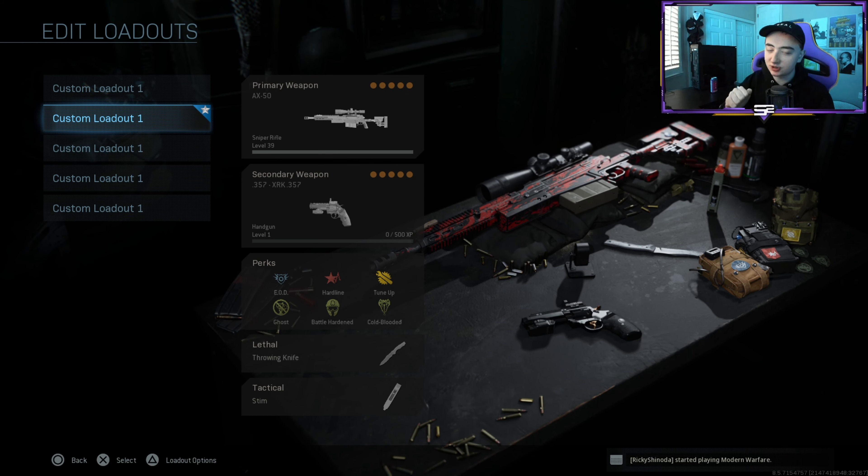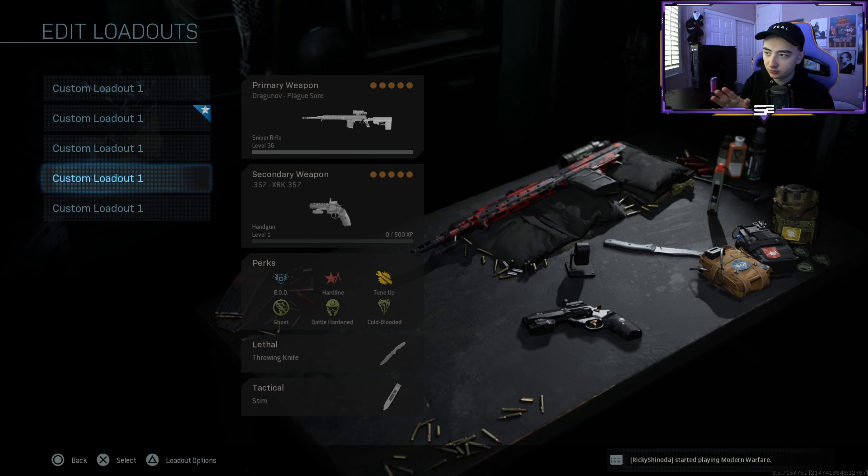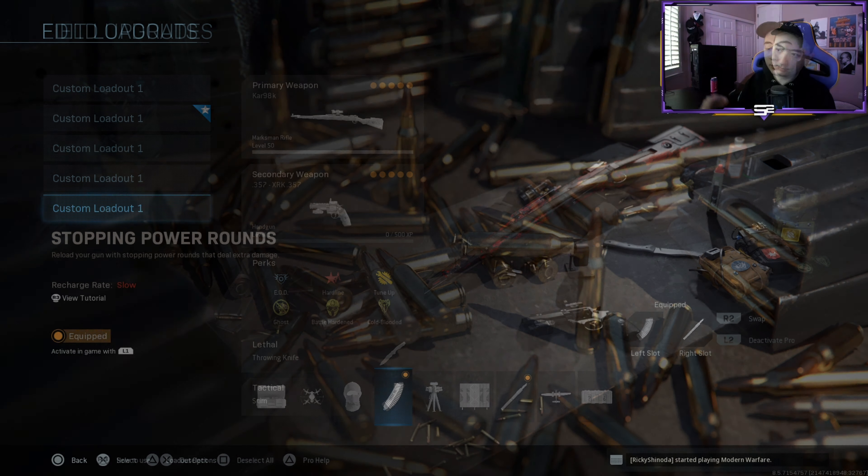Stem shot is in there just so I can heal up faster if I get shot. HDR — same thing with the class setup. Dragounov — very good in my opinion. Same thing with the Kar-98.